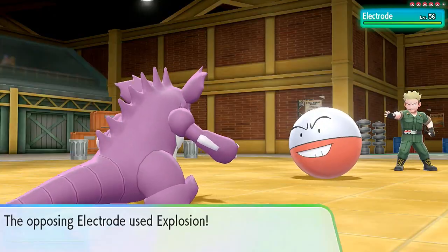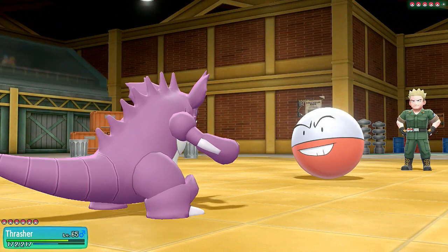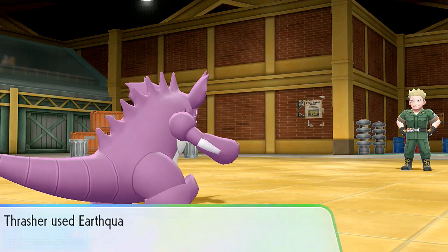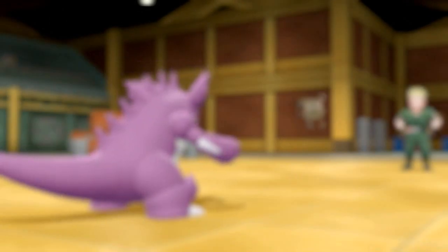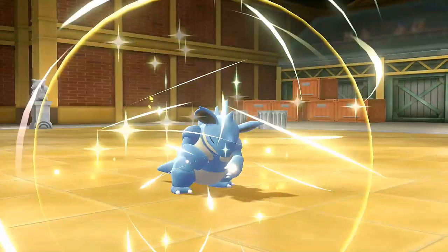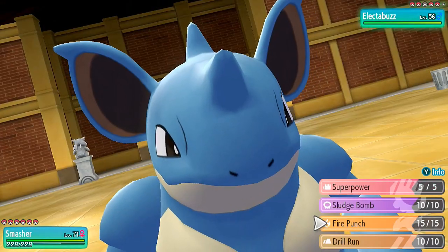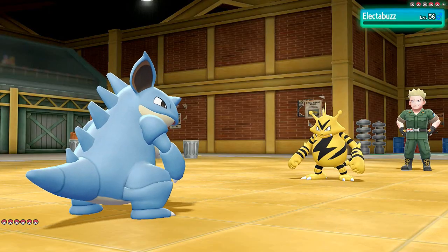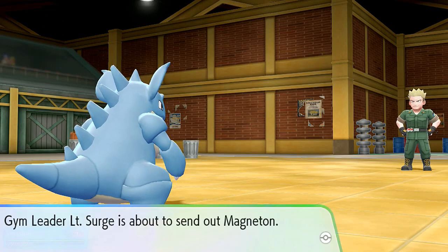Electrode uses Explosion — we get hit hard! Thrasher didn't even have to do anything. Surge sends out Electabuzz, so let's switch to Smasher. Nidoqueens can learn just about any move — good stats, great all-around Pokemon. Smasher uses Drill Run and says goodbye to Electabuzz!